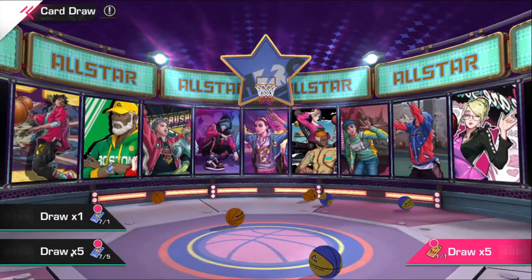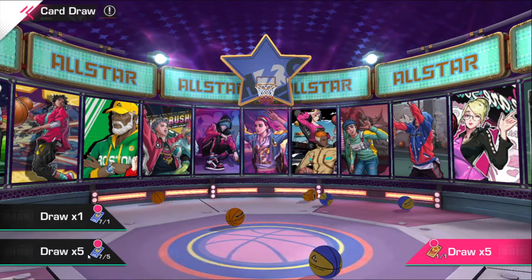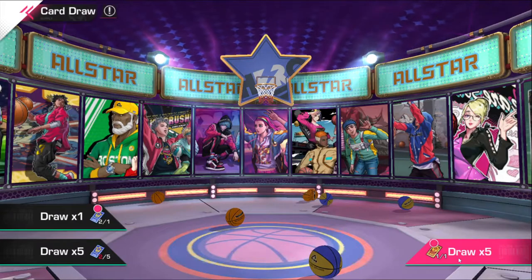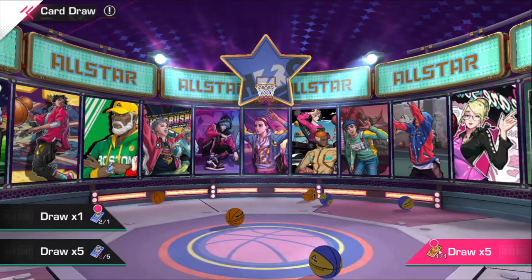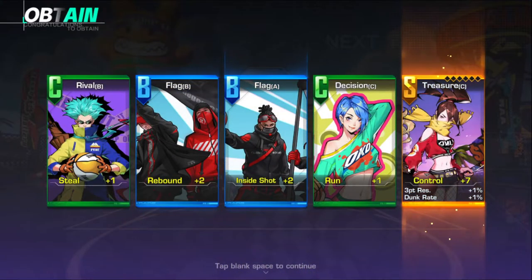To access this, you're going to go to Train and then go to Cards. If you have cards you're going to see it glowing like this. Going times five is the best option. I have a regular drawer and I just got my 20-day reward, which is a pro card voucher, so I'm going to do that as well.